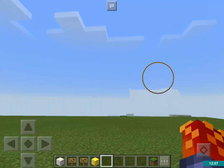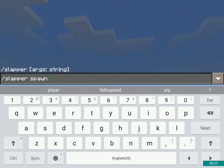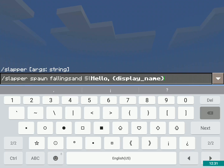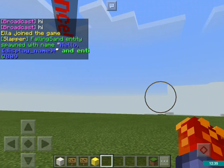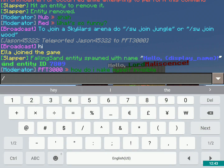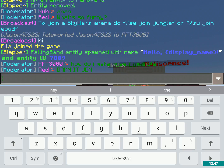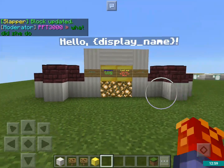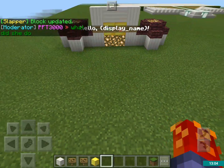One more thing — we have falling sand. So I'm gonna do slash slapper spawn falling sand — you can also do slash slapper create, it's not any different. And then I'm gonna do display name in curly brackets so it'll show my name. It says "hello LordMalitions". Now I'm gonna do slash slapper edit 7809 block 0 — now it glitches out the display name thing for a little while, but it will come back next time you log in.